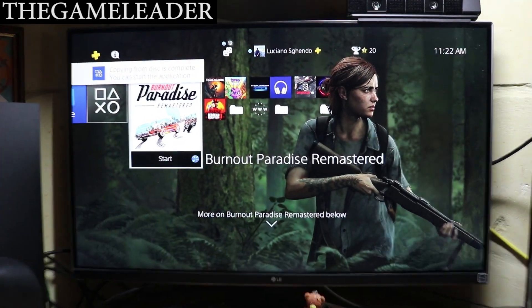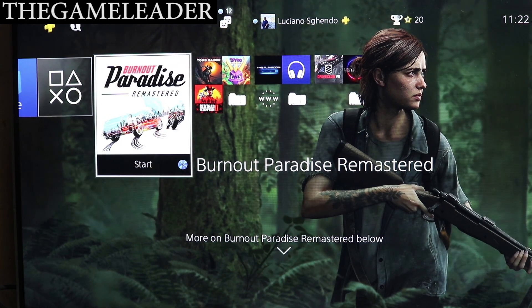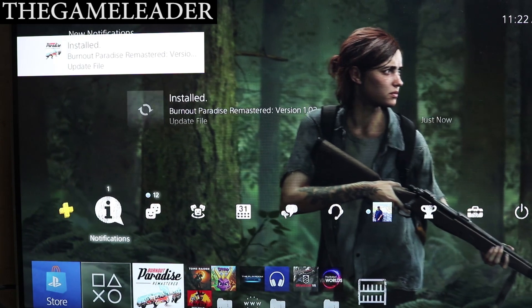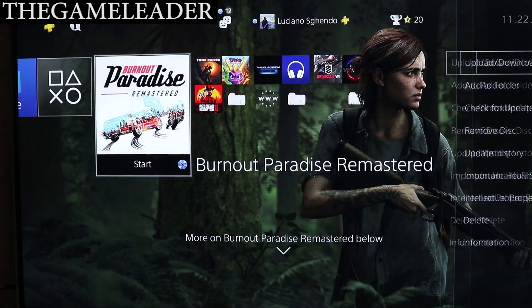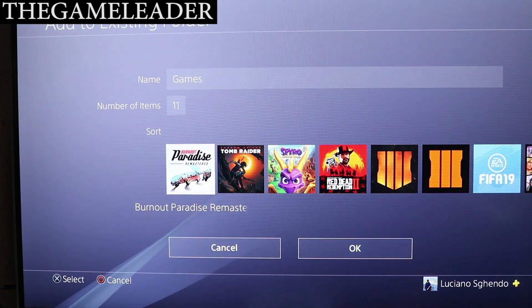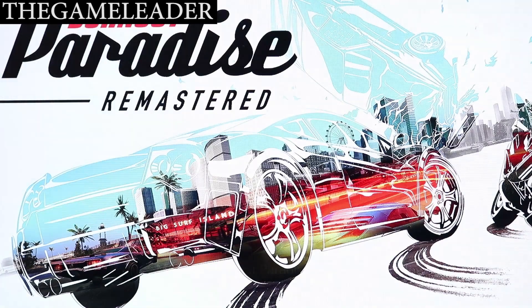Now let's take a look at the monitor itself. Let me zoom in like so and turn on the volume of the speakers. There you go — the update file has already installed as well, so we can delete that and place the game into the games folder next to Tomb Raider. As you can see — Burnout Paradise Remastered.